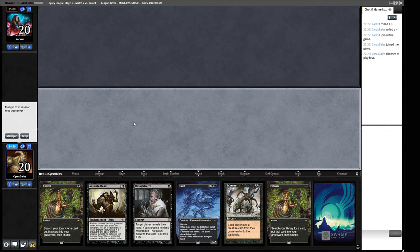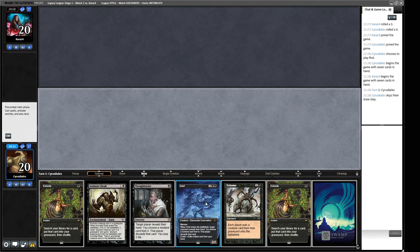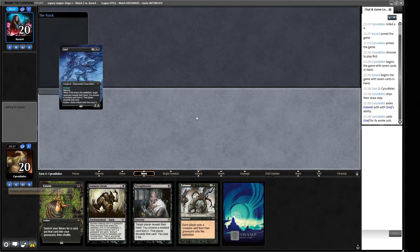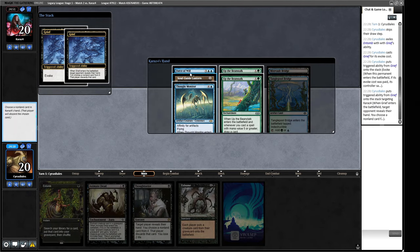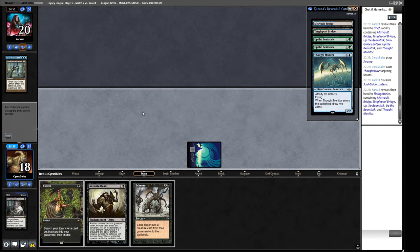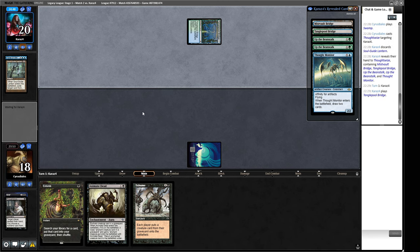We'd like to find another land, but having one land does make this hand pretty good, so I guess we keep this one. I think we start off with Grief, pitching the Entomb. Let's see what our opponent's working with - Up the Beanstalk, Soul Guide Lantern, that's a little bit mean. I think we take the Force of Will and then Thoughtseize away the Soul Guide Lantern. Goodbye Solar Lantern.